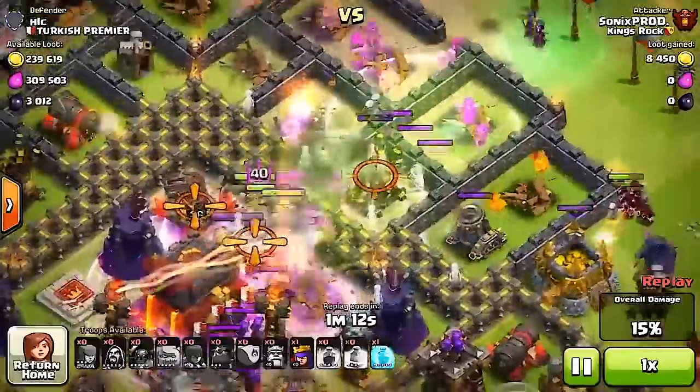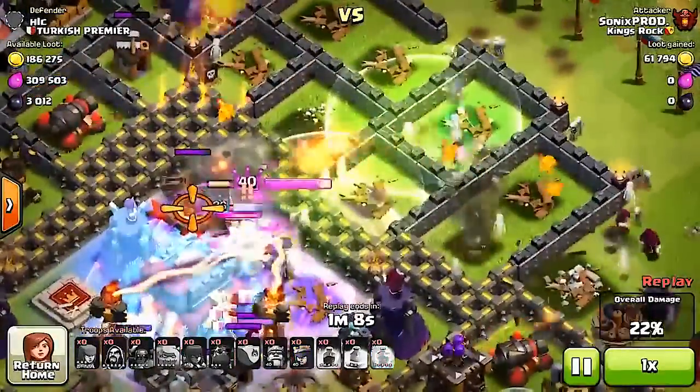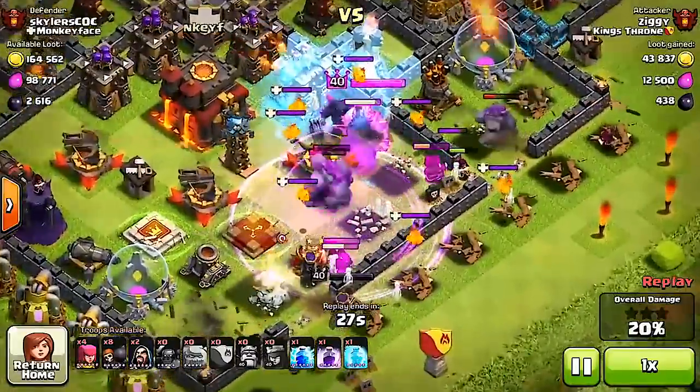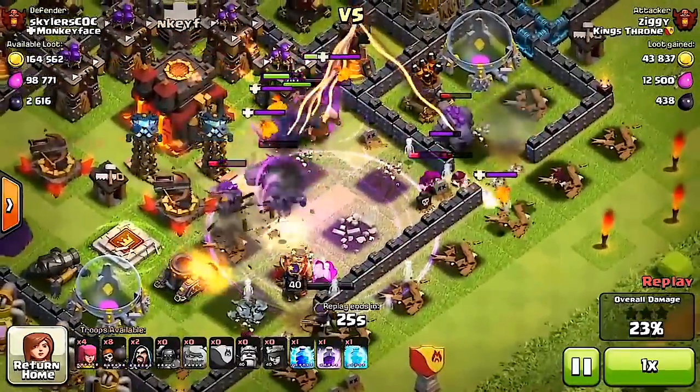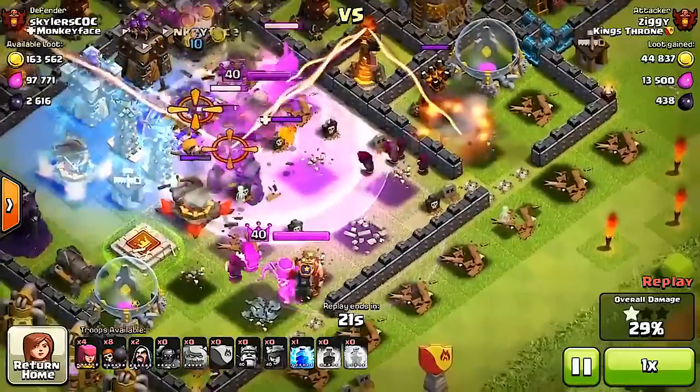With the Inferno Tower coming in as the number one weapon, make sure you put them closer to your Town Hall so they're harder to get to. Because of the balance changes, most players are setting them to multi-target. However, I like to choose both — having one on single and one on multi. With the amount of resources it takes to power up, you can be sure it'll defend your base really well.